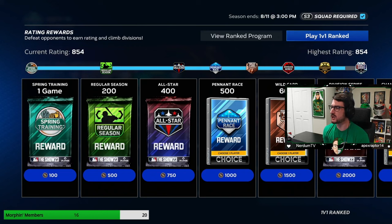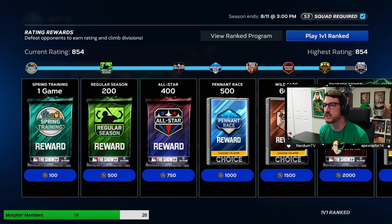Let's go hop into a game. We are 66 and 20, rated 854. World Series is fast approaching. I have only played ranked games for content this season, so we've been slow rolling it. I'm not in love with the rewards. Let's go play on at least Hall of Fame and see how Matt Cain does.